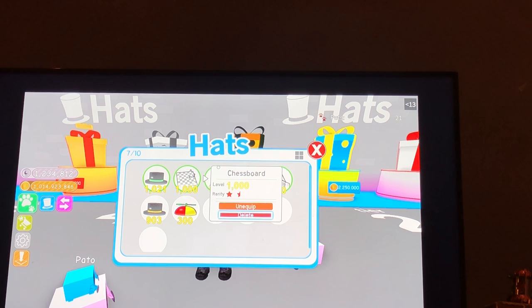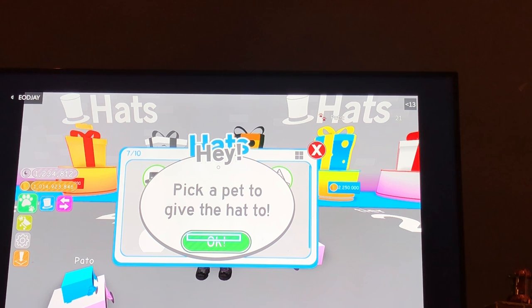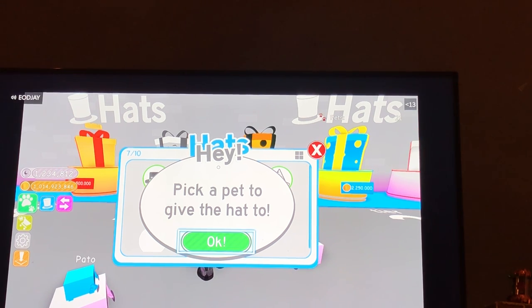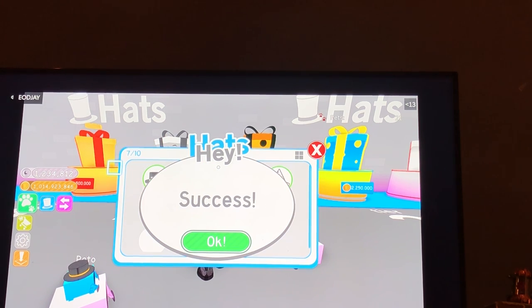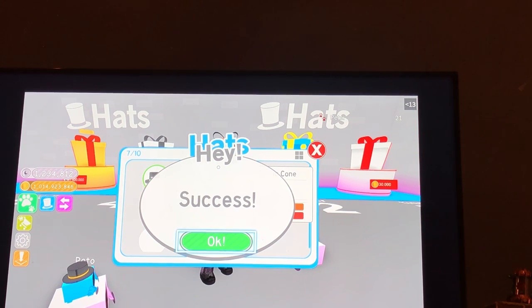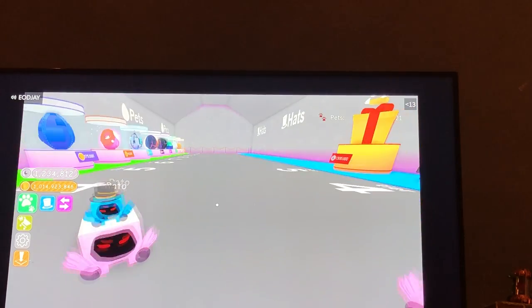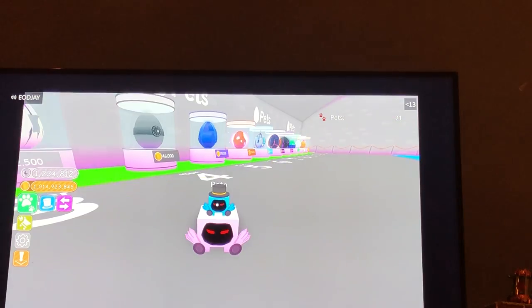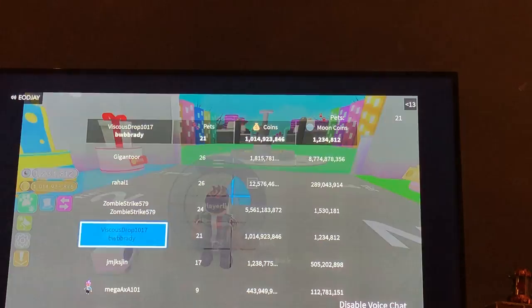I'm going to equip a different one. Equip. Pick up. This is really bad right now. I'm going to go to this guy. I'm going to go to the hat section. Now this guy has a yellow banded hat and the traffic cone. And then the green banded hat.